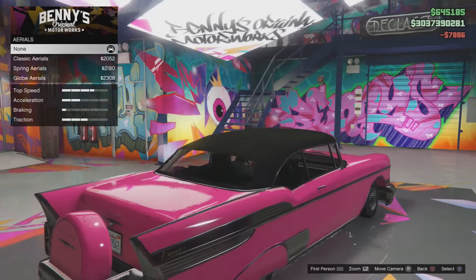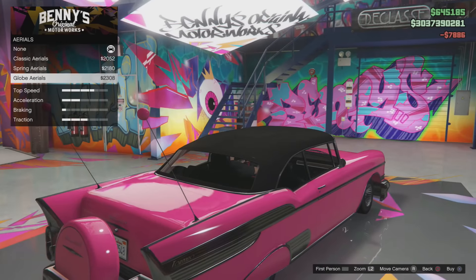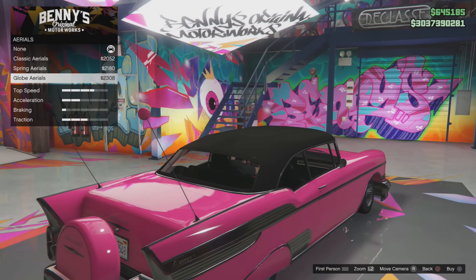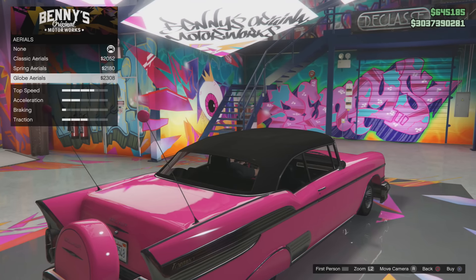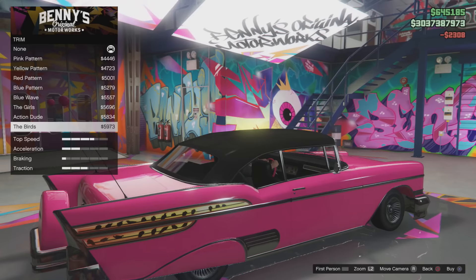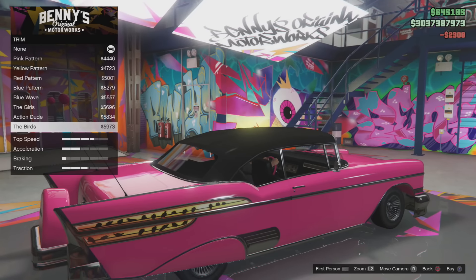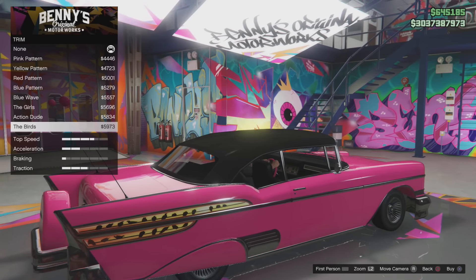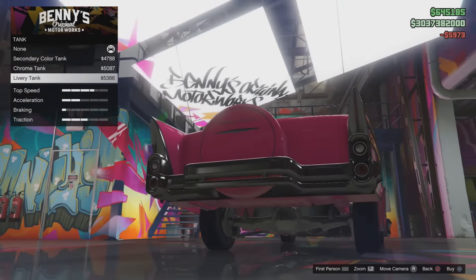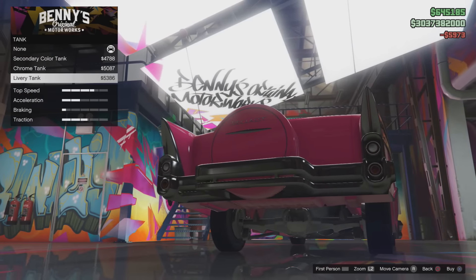If you go to Grove Street around midday or evening time and just loop around that area, you should come across a Declasse Tornado pimped up in Grove Street colors. You can also find them around the surrounding area as well. It's a great place to check out if you're looking for a Tornado, but it might take a while for one to spawn in. So if you don't mind spending $10,000 more, go and buy it from Benny's Original Motorworks — but don't think it will save you $30,000, because it won't.